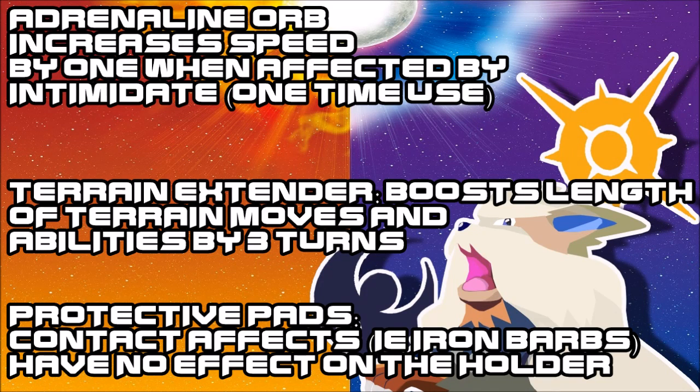We're going to go over the Adrenaline Orb, which is a new item that increases your speed in case you are intimidated. This could be interesting for Pokemon like Bisharp, who can probably use this one pretty well. Since there are so many Intimidate users in the meta, it's nice seeing an orb that lets a defensive or special attacking Pokemon use it to their best ability.